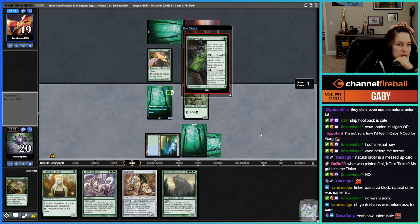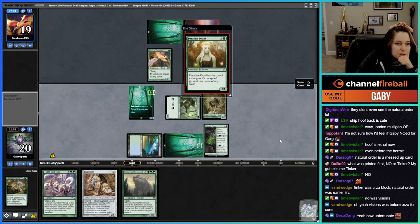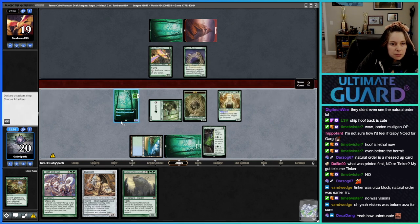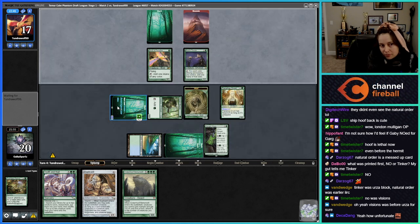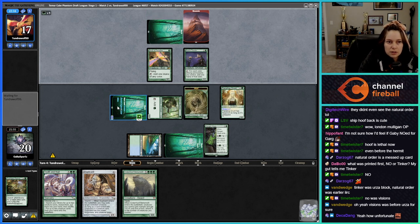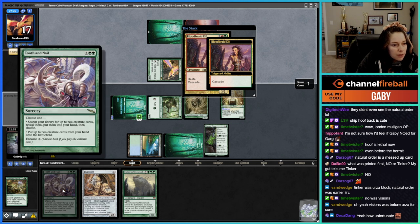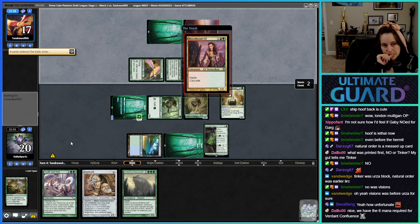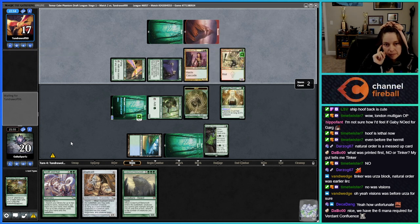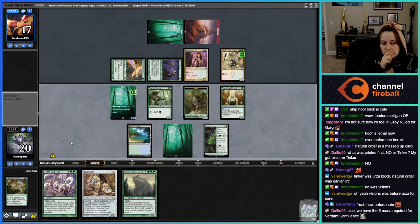Yeah, that sounds good — let's do that. Make a Wolf, play Paradise Druid, and we can even hit with a forest. Next turn I have enough for Duplicate, so if they play something like a big creature here — a Gargaroth or something — I've got that covered. Also, we could Tooth and Nail for not-entwine and play Duplicate Hoof! We did get the land.